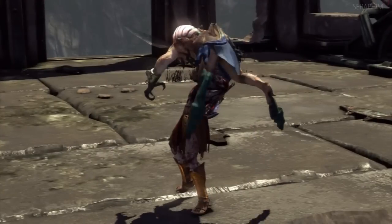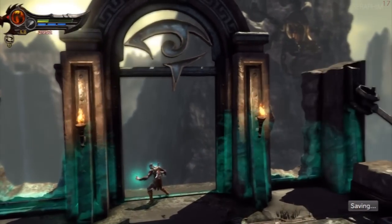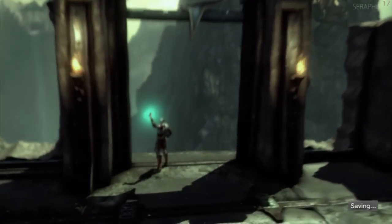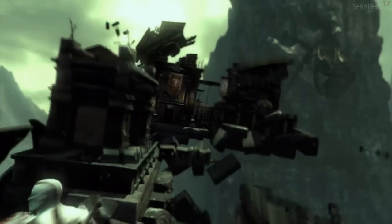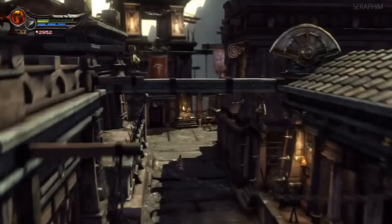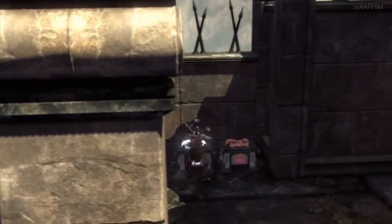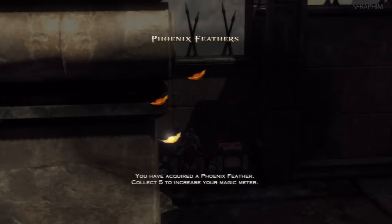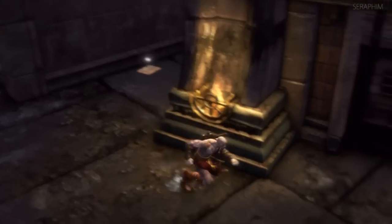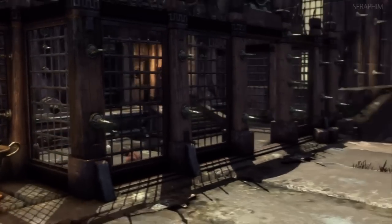Now that that's done, we need to use the amulet to restore this place — we're actually going to be restoring the prison we started in and going back through this area, which I think is a really cool use of the geometry, though I know some people will complain. Over here are a couple of chests. I haven't been picking up the pamphlets because when you pick them up you have to wait before you can carry on. I decided to just not pick them up, but they're online somewhere if you're interested.